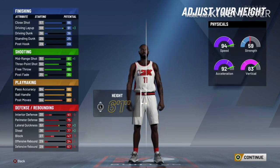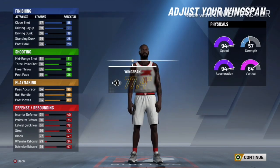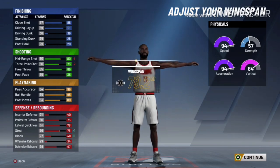For official height, Mike Conley is 6'1". I know he's short, but look what that acceleration is now. The official weight is 175, and now look at that acceleration. You're going to be blowing by people — that's just going to be easy.